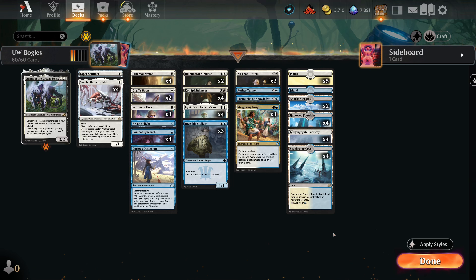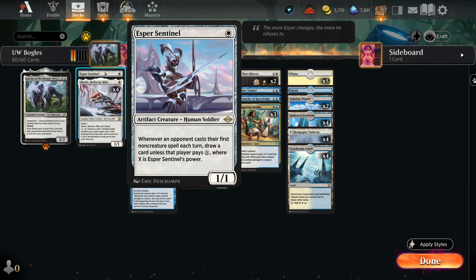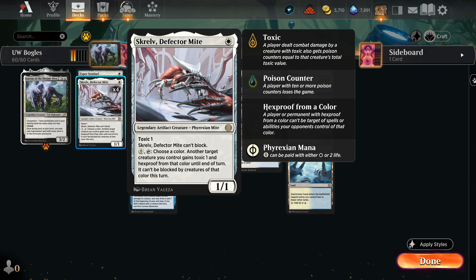Let's take a look at the creatures first. We have the one-of Kor Spiritdancer — it's a nice card to have at any point in the game. It gives you a redraw on your opponent's stuff; if you have it early it can give you a card back if your board gets wiped. And if you can make it really big, it's a guaranteed draw as well.